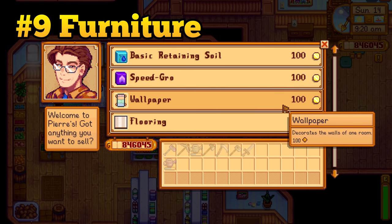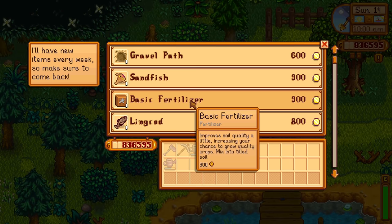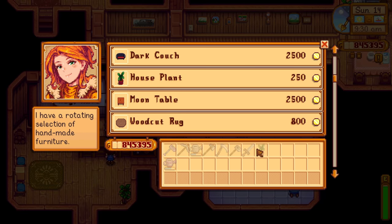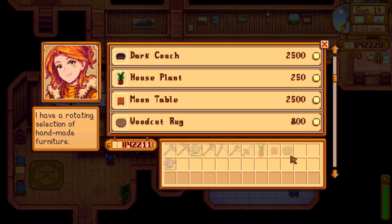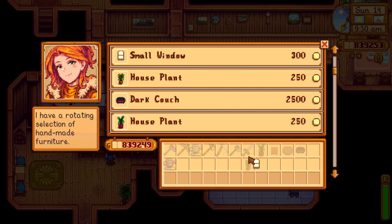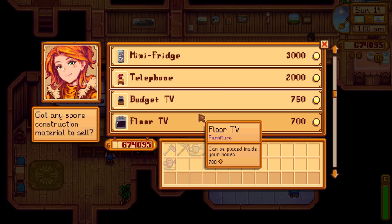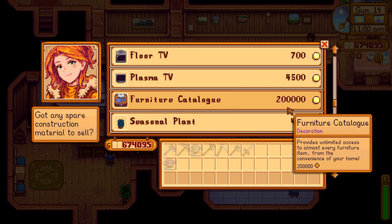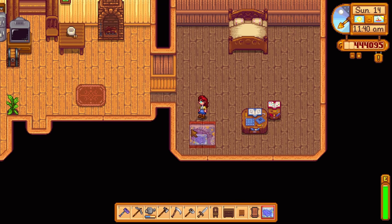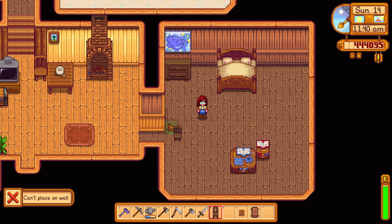Don't waste your time buying random furniture pieces from Pierre, Robin, or the traveling merchant. To properly decorate, you will need to play around with all kinds of furniture, and if you buy it piecemeal, it will drive you nuts because it's really expensive and the inventory is really random. Instead, just save up and buy a furniture catalog from Robin for 200,000 gold. It seems expensive, but it's worth it. You can also buy a catalog for wallpaper and flooring from Pierre for 30,000 gold.